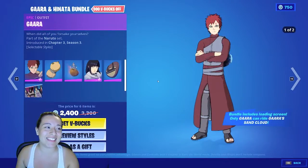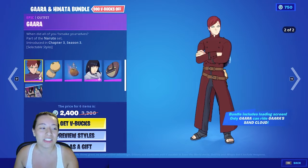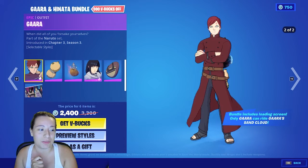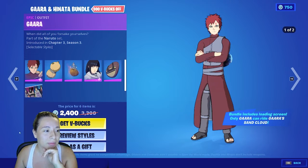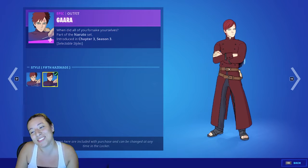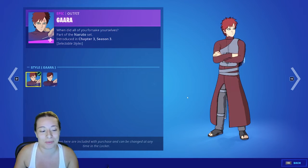The next one is Gaara, which I love — another favorite character of mine in Naruto. We have two versions of Gaara: we have plain Gaara in Shippuden, and then we have the Fifth Kazekage version. I'm just not into the Fifth Kazekage look — I prefer the regular Shippuden Gaara. Maybe it's just that bad boy pizzazz kind of style.